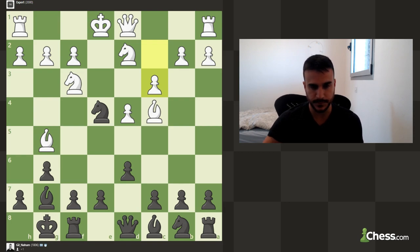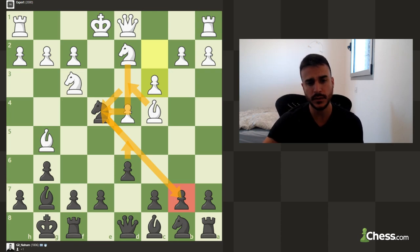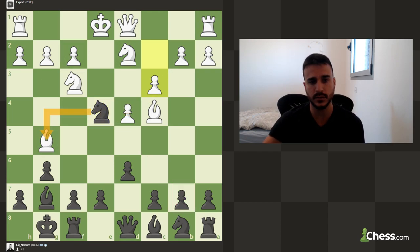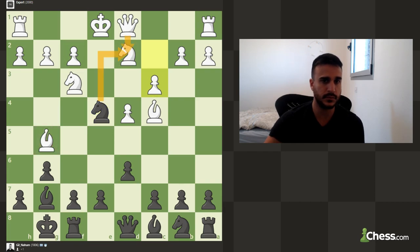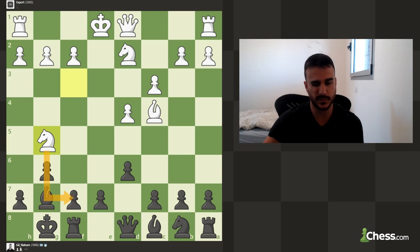It doesn't even take the pawn. What it's supposed to do is you go d5, you try to protect the knight, you take, and you take with the bishop with the pressure on you. But it doesn't take, so I think it's actually a good idea to just take this bishop. If I take this knight, I think I'm just going to help him improve the position. So basically, goodbye to the bishop.